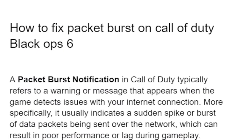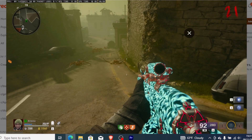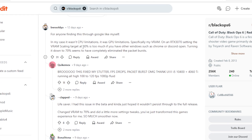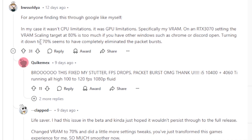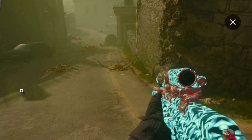As suggested, lower your graphic game settings by limiting your GPU. Set the VRAM scaling target between 65% to 70% — this seems to be fixing these packet burst issues and can help stop your game from lagging so much.